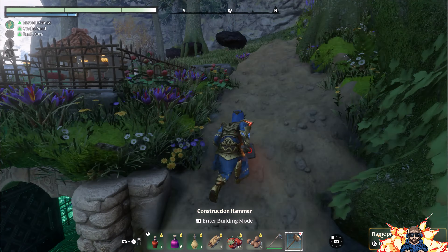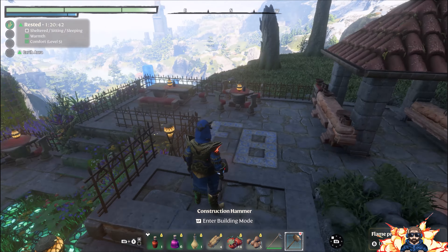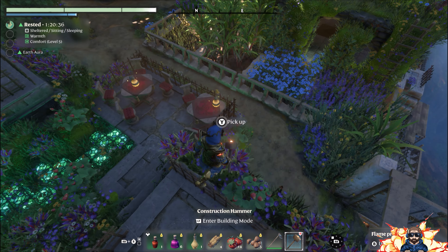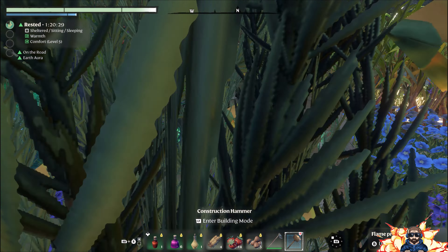And that starts up here — welcome to Flameborn's Cafe! Notice the little F and the B there. So what I decided to do when I was cruising through and working on the alchemist quarters here was that I wanted to have a bit of a space for him to sort of look out onto the town center.